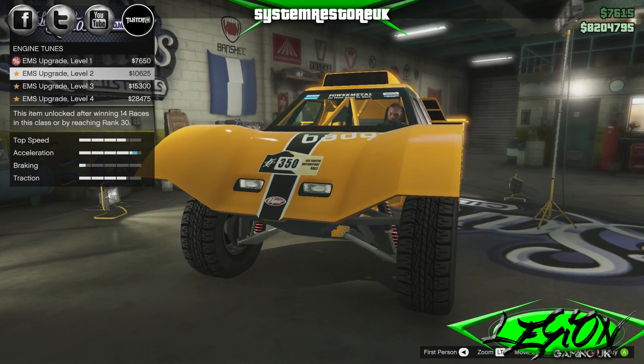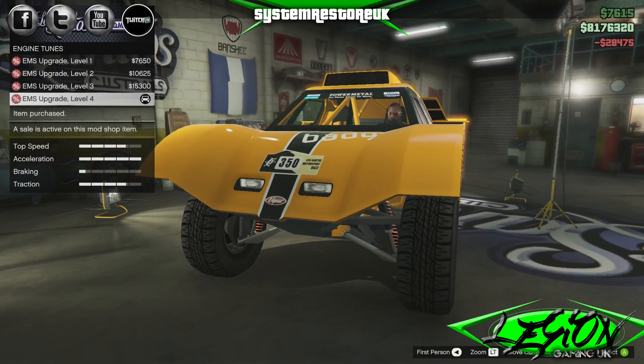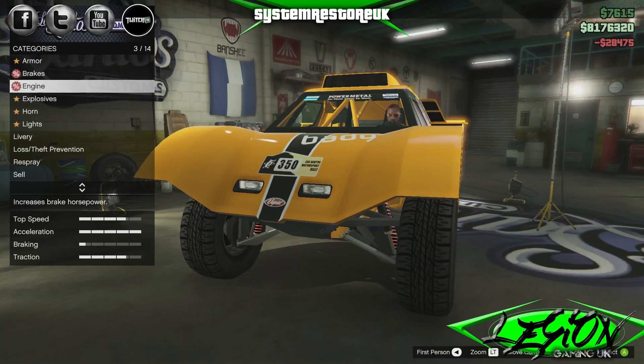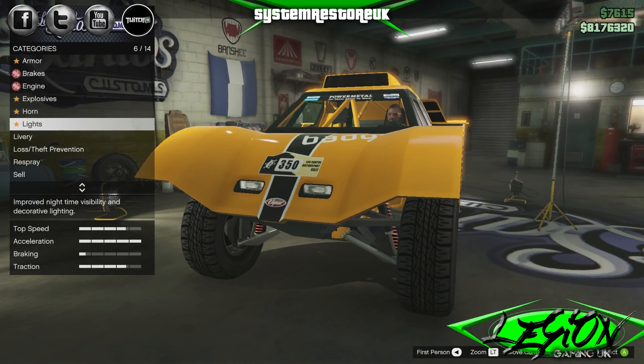Engine — EMS upgrade level four. We've got a little bit of reduction on those at the moment, so we'll have them at just under 28 and a half. Explosives — pointless. Horn — waste of time. Lights.